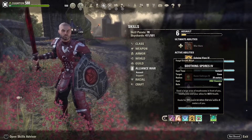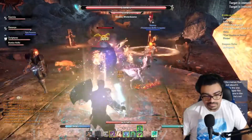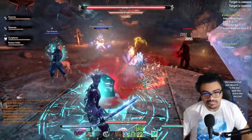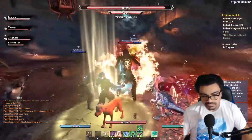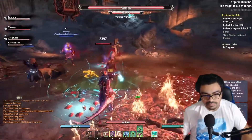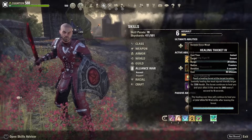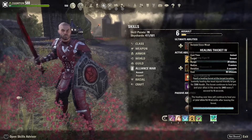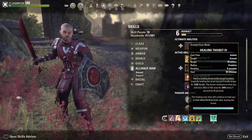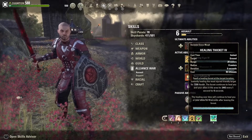The main heal is soothing spores. This does a crap ton of healing — not only for yourself but also for your team, and it heals for 15% more when they're closer to you. Since it's a stamina heal, it makes it really easy to build up — you can do some heavy attacks to get your stamina back. For the ultimate, I'm using healing thicket. It comes in handy very often and heals for a lot. It's really awesome to plop down whenever you're dealing with a bad situation where red circles are everywhere and everybody's losing health — just throw it down and everybody's safe.